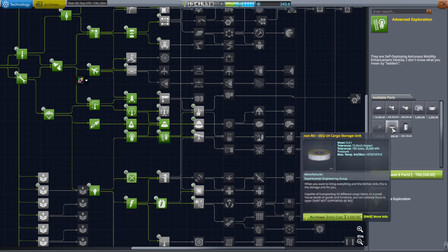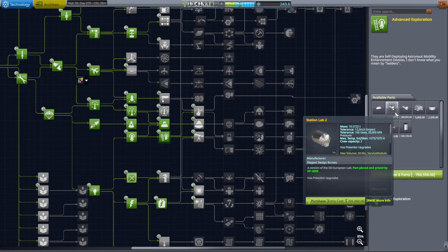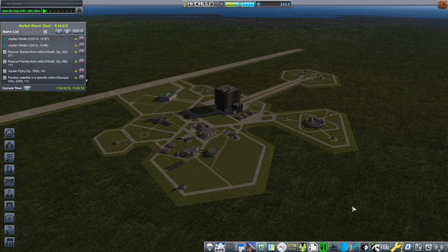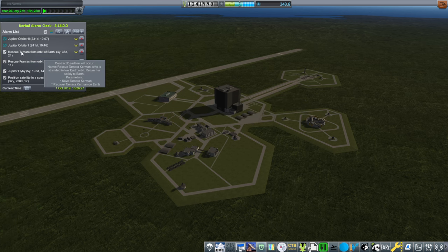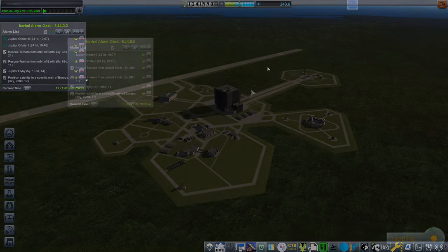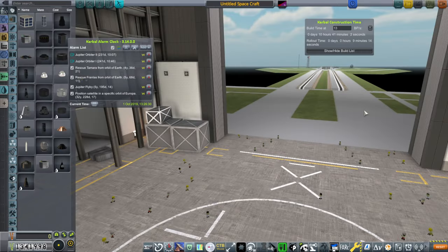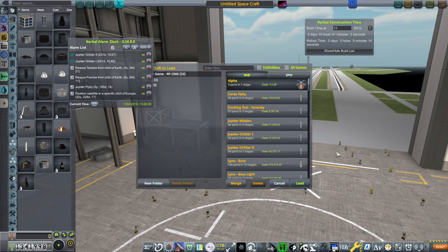Maybe we could do it with these, but I don't know how comfortable they'll be. Though I don't have Kerbalism in here, so I guess it doesn't matter how comfortable they'll be. Let's try and do the Earth orbit rescue mission. The USI thing is great — they have built-in recyclers. The life support recycling units are built-in, and they're also a bit lighter than the ISS modules.